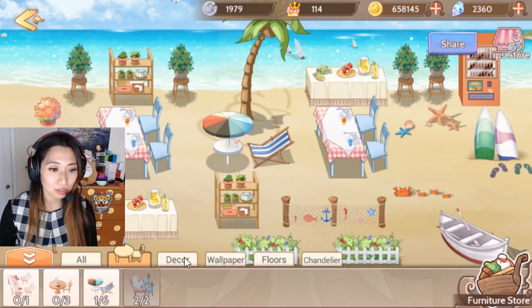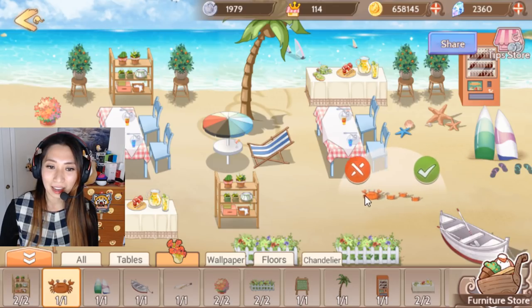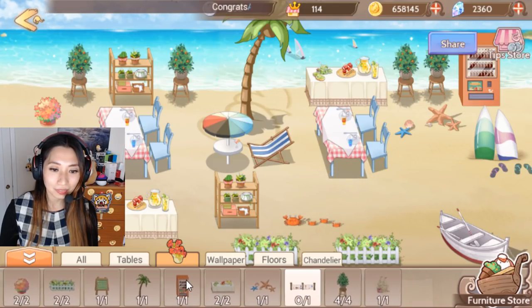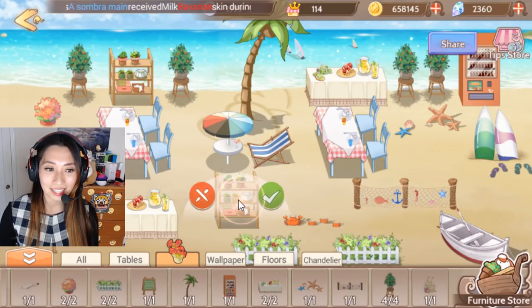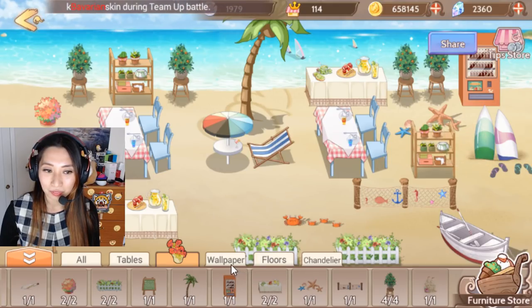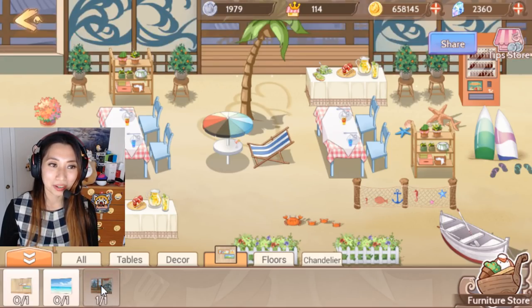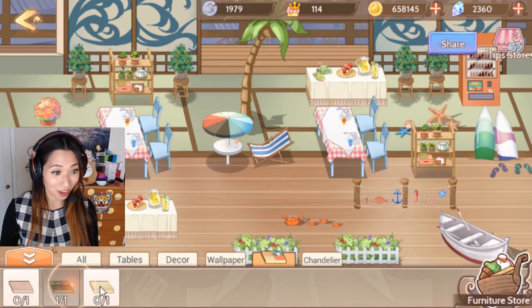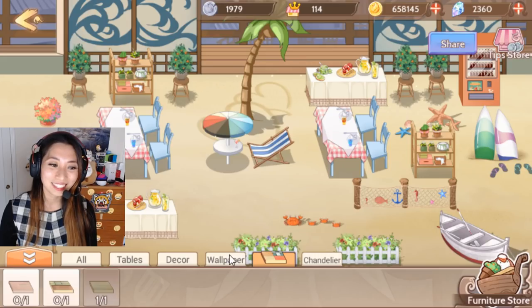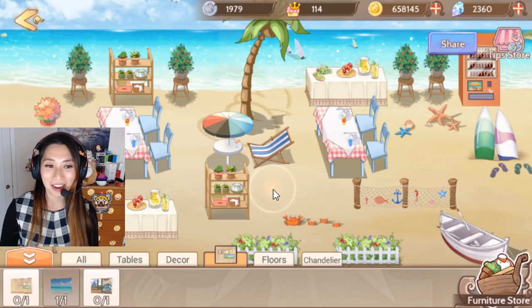Right now I can't put any tables on, but let me show you the decor because I can move stuff around and take things out. I can move the crafts over here, put this little fence somewhere else, move the shelves there, and I can change the wallpaper too. Look — I am no longer at the beach anymore, I am inside a Japanese restaurant now. It's so amazing. I like the beach setting, so I will stick with that for now.